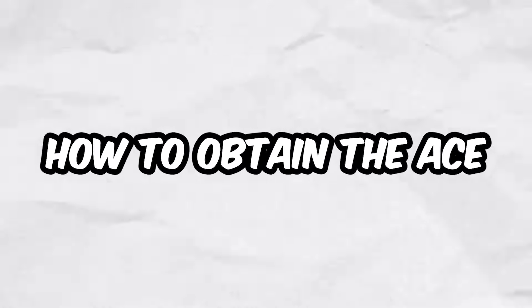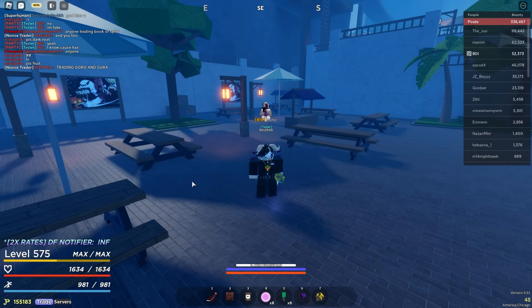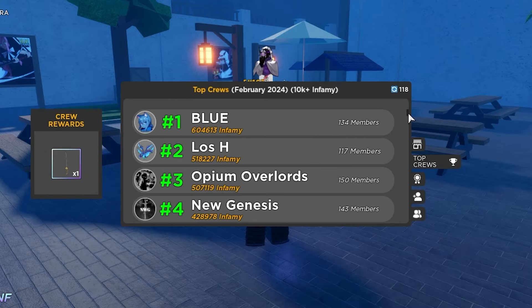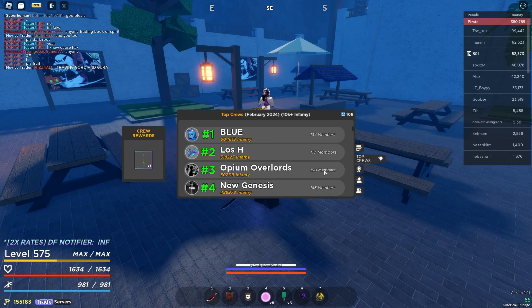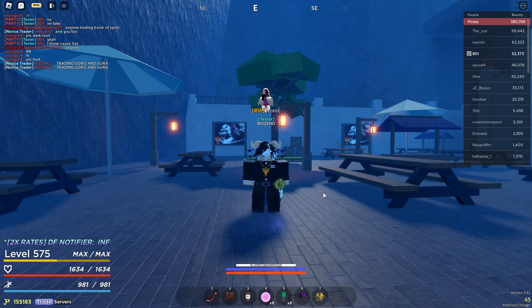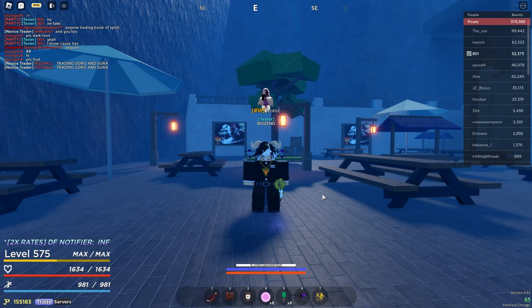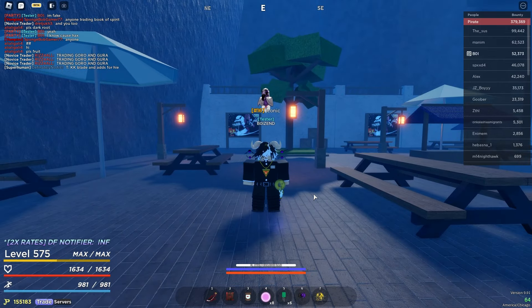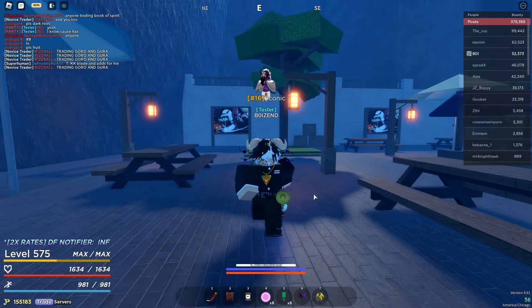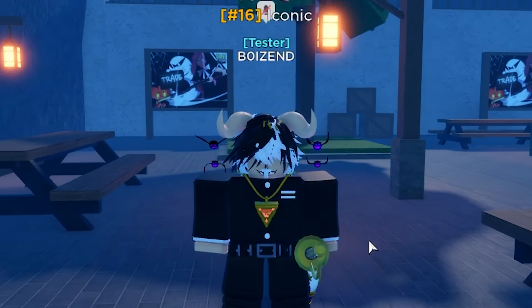Stage 5: How to obtain the ace. To obtain the ace, you need to reach amongst the top 50 crews in the game that have gained the most infamy. When your crew reaches top 50 on the crew leaderboard, you and your whole crew will get an ace in your inventory. But that doesn't mean you get to keep it — if you and your crew ever lose the top 50 spot, you and your crew will lose the ace again, and you need to get top 50 to obtain it once again.